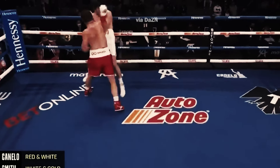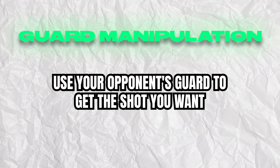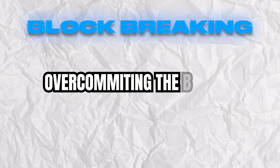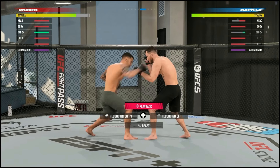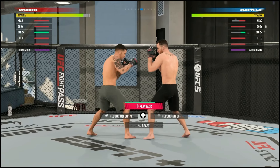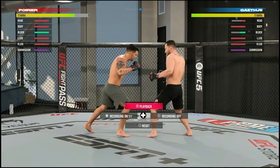The key takeaway: guard manipulation means using your opponent's weakness in their defensive skill set to move their guard and get the shot you want. Block breaking means completely decimating the opponent's block until it's obsolete, landing any and every strike you want. Block breaking is a poor representation of guard manipulation — they are not the same thing. EA could replicate guard manipulation to a better extent, but they likely won't.